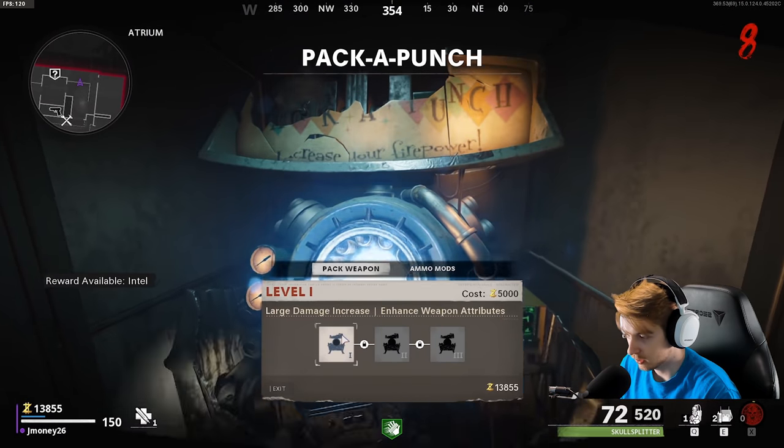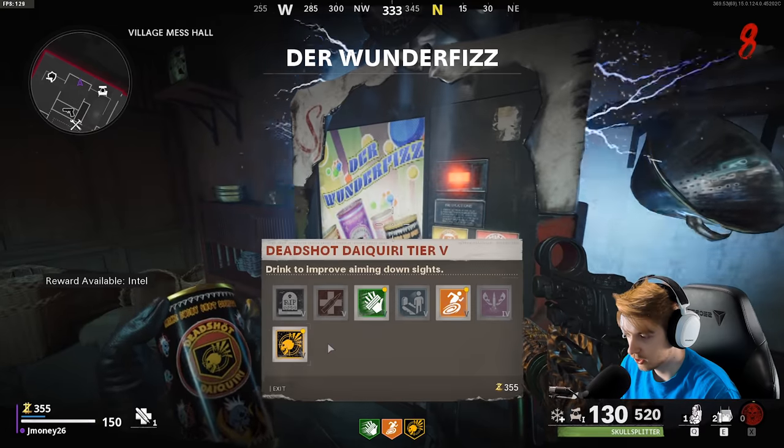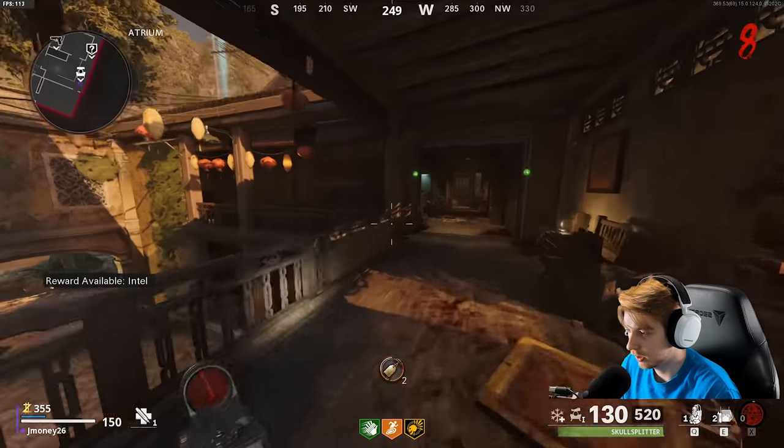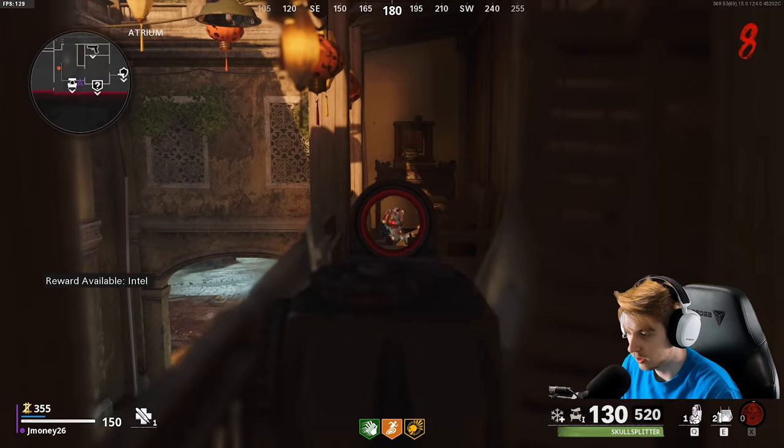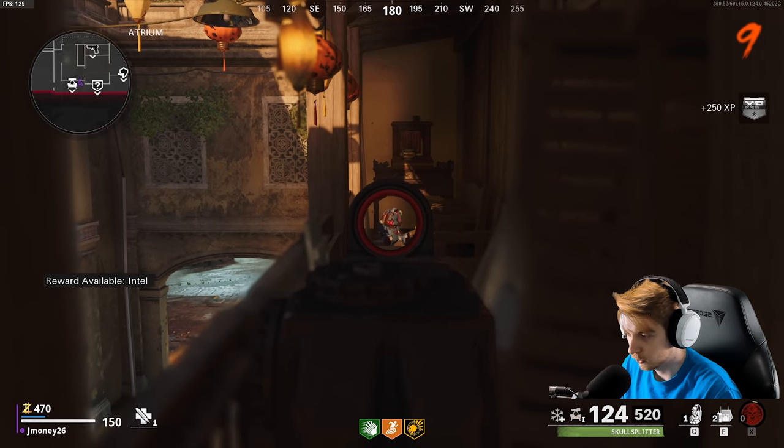I'm gonna pack-a-punch right here. Get Cryo. I will get Stamina Up and Deadshot. And now I'm gonna go ahead and try to do the bunny — get some free Jug.